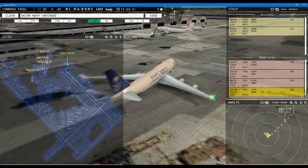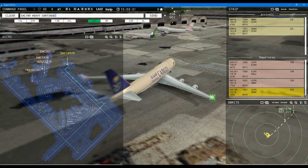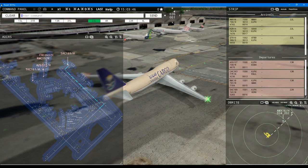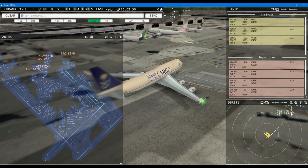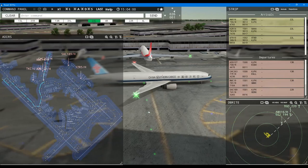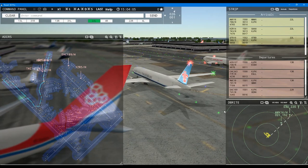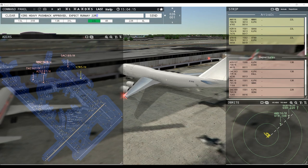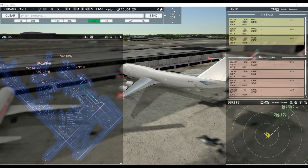Saudi Cargo 189 heavy, continue taxi. Tower: Qatari 10 super inbound runway 22 left — we have the first super coming in. China Southern Cargo 263 heavy, hold short of taxiway Bravo. Yanksy River 5 heavy, pushback approved, expect runway 22 right. Turkish Cargo 161 heavy, request taxi runway 13 right. These two going parallel — excellent.